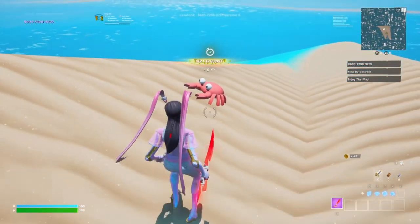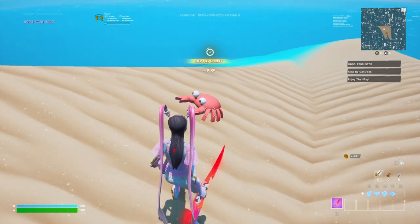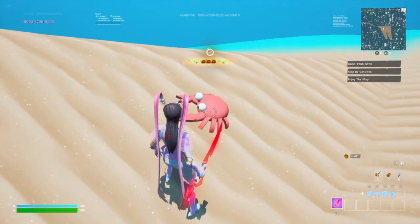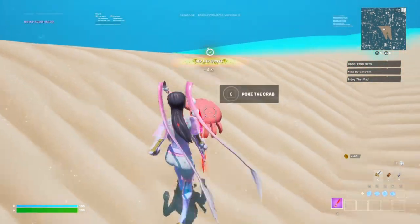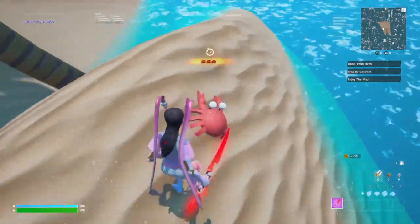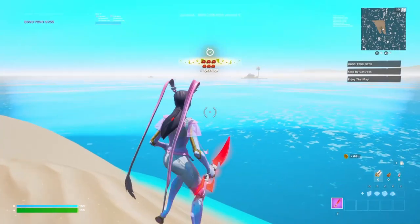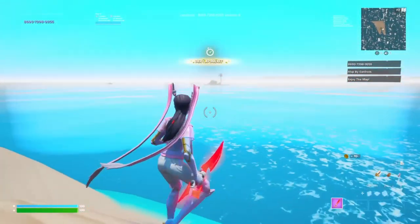Now that we're at this island, we're going to find these crabs — these crabs actually give XP as well. Once you see the crabs, poke them for XP. You're probably not going to see it pop up because of the AFK XP we're already getting, but as you can see, 1000 XP — you can poke them multiple times for 1000 XP each time.